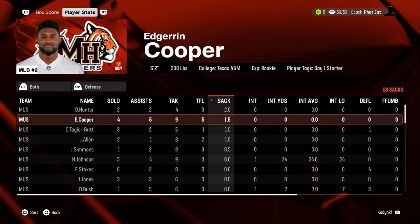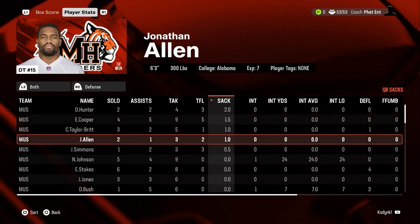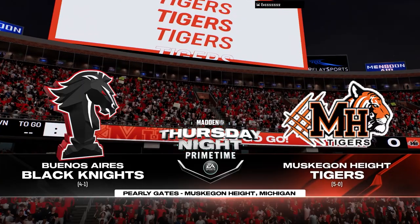We have five-plus sacks, a couple interceptions, and now we have the biggest test of the season so far. We're going against another top-five team, the Black Knights — they are currently four and one.